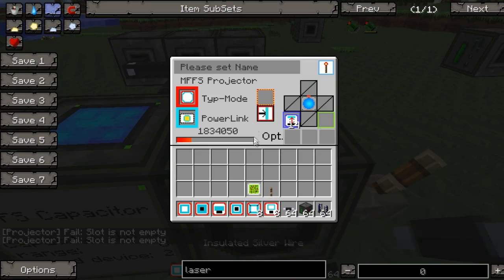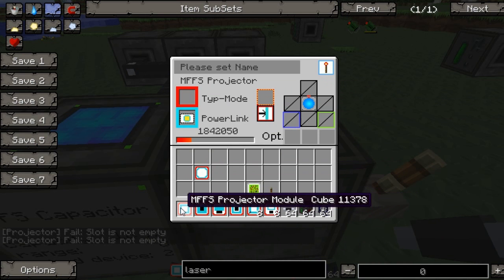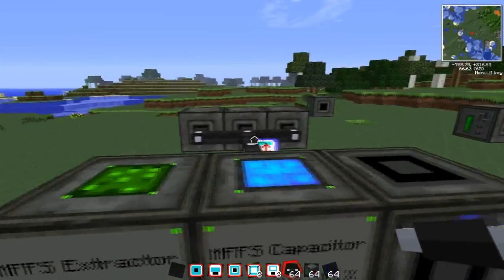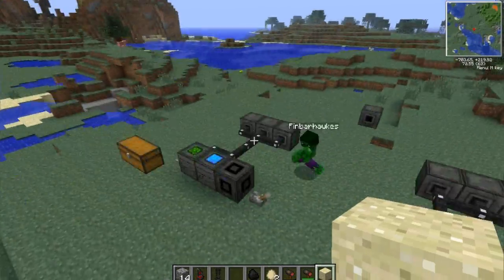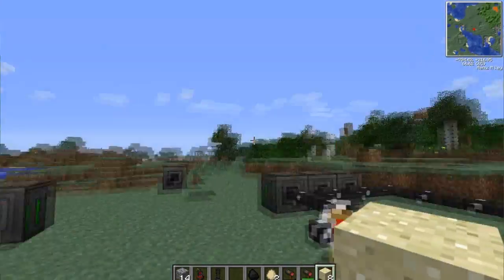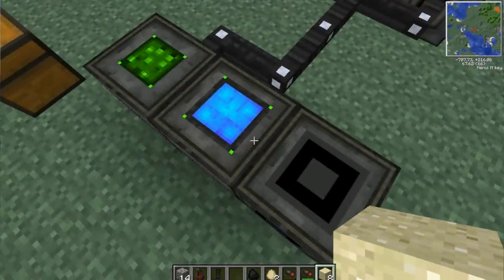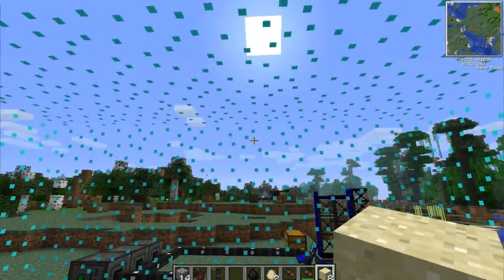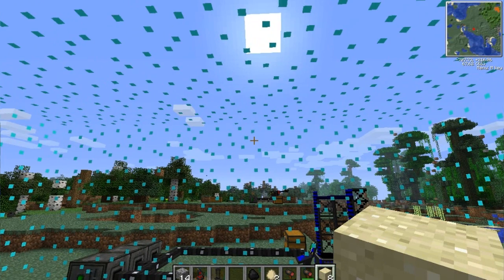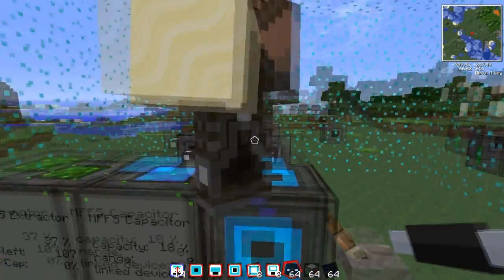I'm going to take the sphere one out and put in a cube module. I need to make it visible again - take the camera out. Now look at the modular force thing - it's making the shape of a cube. Oh yes, it was a circle force field, now it's made a nice little cube for us. That's the cube one, pretty standard - might be quite good for a square base.